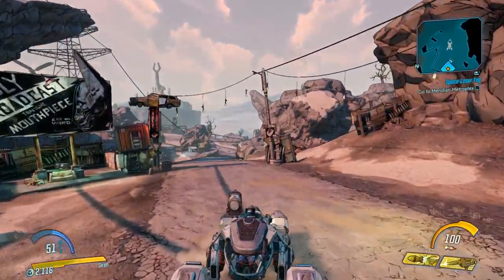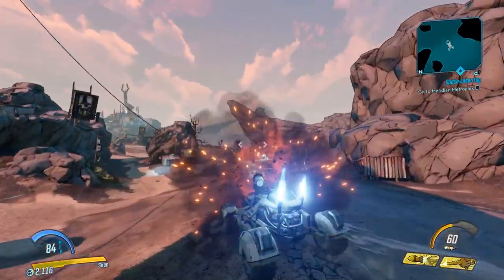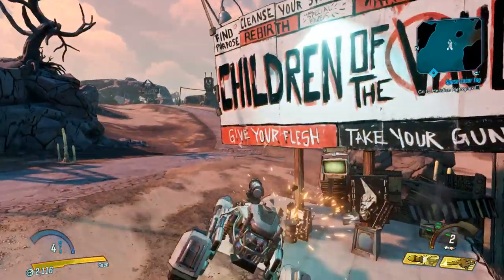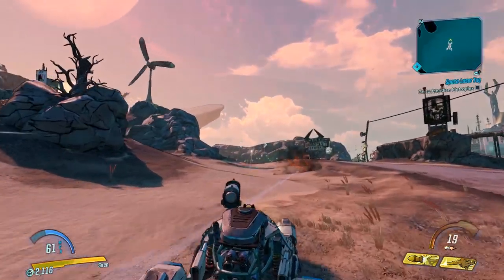That is another crew challenge complete — that is how to do the hijack target on Ascension Bluff. Nice and easy; I'm sure they'll get a lot more complicated, but for now that's how to get that. Thank you guys for watching, really hope you've enjoyed. Check out the link in the description for the playlist for the rest of the crew challenge guides, and I'll see you in the next one.